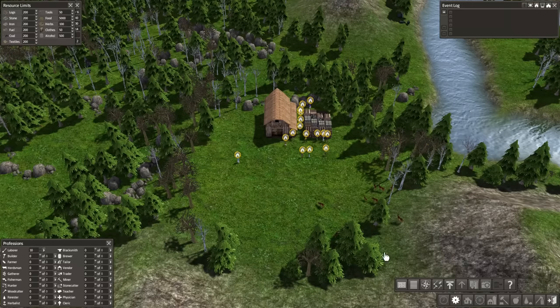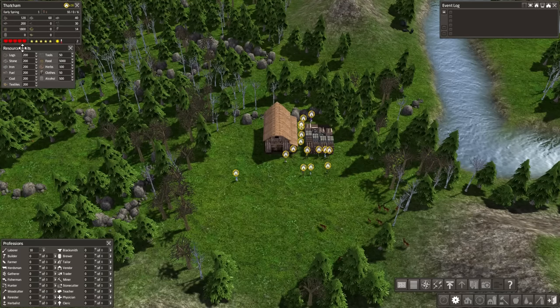The last thing we're going to look at is the resource limits panel. This does what it says — it's the uppermost limit on resources within the colony. A lot of these numbers are going to be increased: 200 logs goes to 2000, same with stone and iron. Fuel goes up to 500 — that's basically firewood to keep people warm during winter. Coal can do the same, but I'm going to try and use coal for crafting.